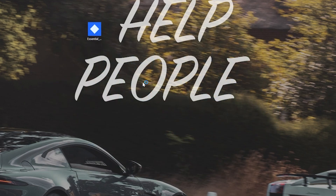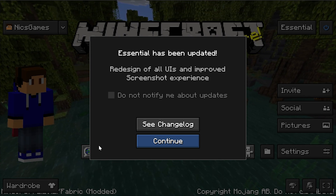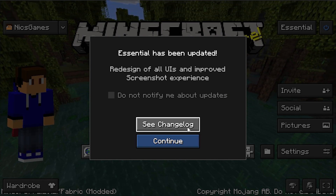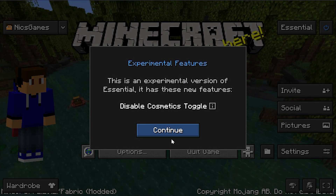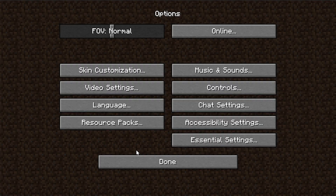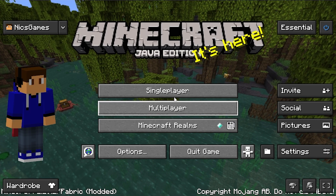Now we can go ahead and check out some of the cool features that Essential has in-game. So Essential is open — as you can see right away, there's a lot going on in the background. We've got the update, you can see the changelogs, you can also select to not see updates. Click Continue to move past those screens — I'm rushing through that because I need to turn down the volume so it doesn't come back through the mic.